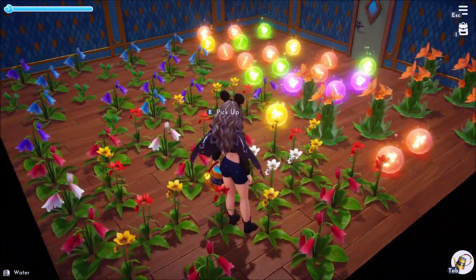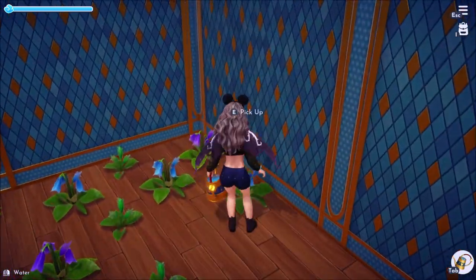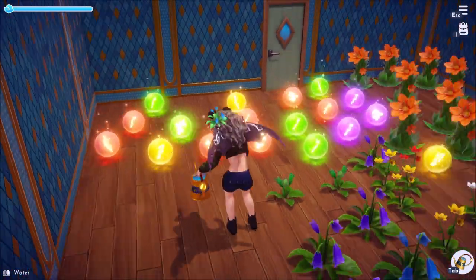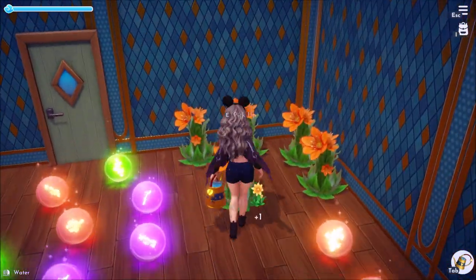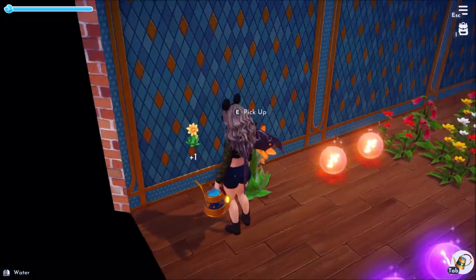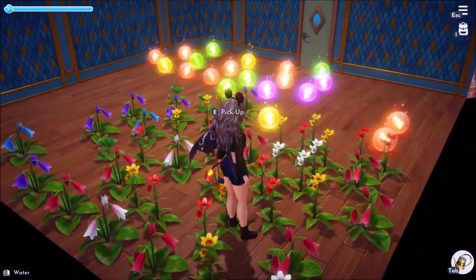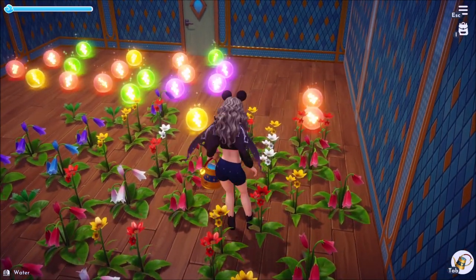I'll pick up a few of these flowers off the ground to give us more space for memories to spawn. Pretty quickly we should be able to fill up a good portion of this room. I've seen people online specifically recommend daisies and penstemons. I don't know if that's just because they're smaller flowers, but with bigger flowers it did seem like it took a little bit longer to spawn a memory. The smaller flowers seem to be more effective, at least in this little test run.